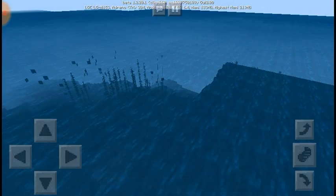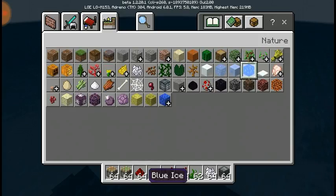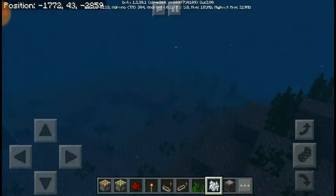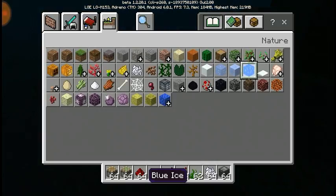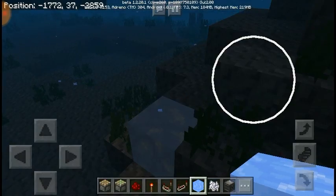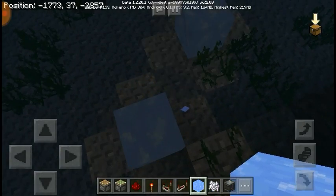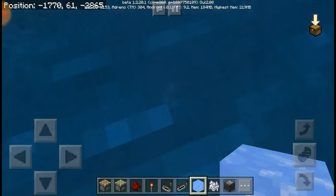I think I can get a potion of night vision. Also, blue ice looks very cold and frosty. I've also heard that it gives off a light level, so let me just check that — blue ice, put that there.